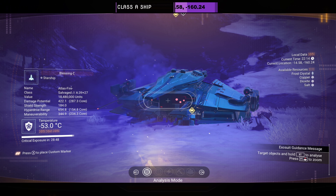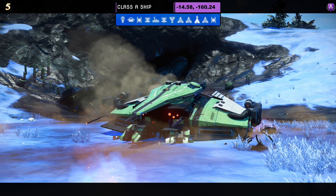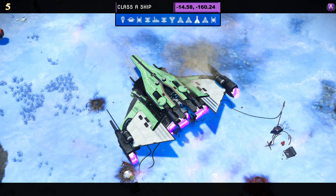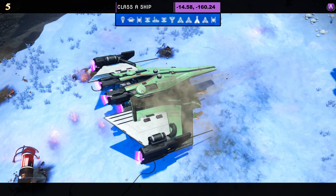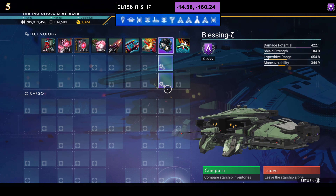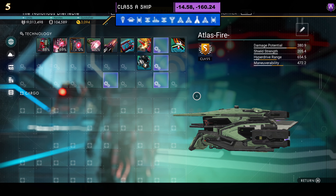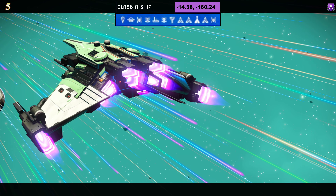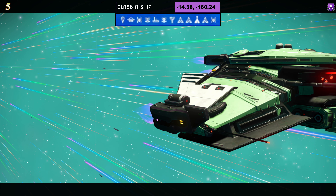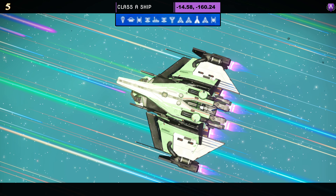Ship number five — another class A. Portal address and coordinates at the top of the screen. Color scheme is green and white. It has tank feet and extended thrusters on the top and wings. Supercharged slots are nicely placed with three together, though as an S one sits in the middle away from the group. In the air not a lot changes — the tank feet tuck up and the wings dip down.